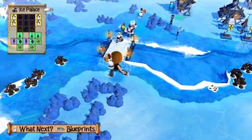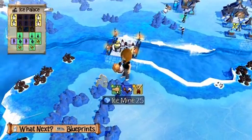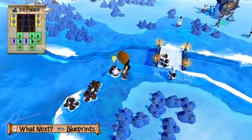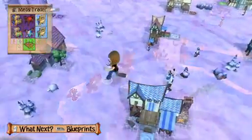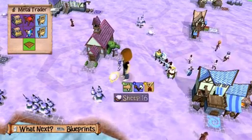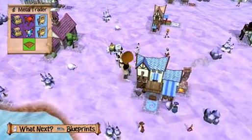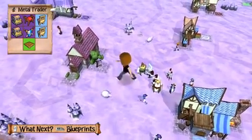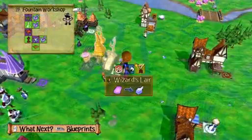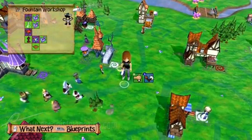Teaching them what to do is as easy as picking them up, enjoying their frantic shrieking as you dangle them in your hand, and then placing them on whatever it is you want them to turn their attention to. So to teach a kefling to bring wool to the factory, just put him on a sheep, then pick him up and put him on the factory. Done. The more a kefling does a specific task, the better he gets at it, but if you ever want him to start doing something else, just take off his hat and he's ready to learn some new tricks.